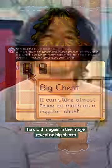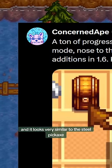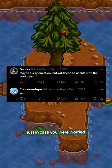He did this again in the image revealing big chests. We see a lot less of the sprite this time, and it looks very similar to the steel pickaxe, but it's not quite the same. Also, he did confirm that big chests will work with workbenches, just in case you were worried.